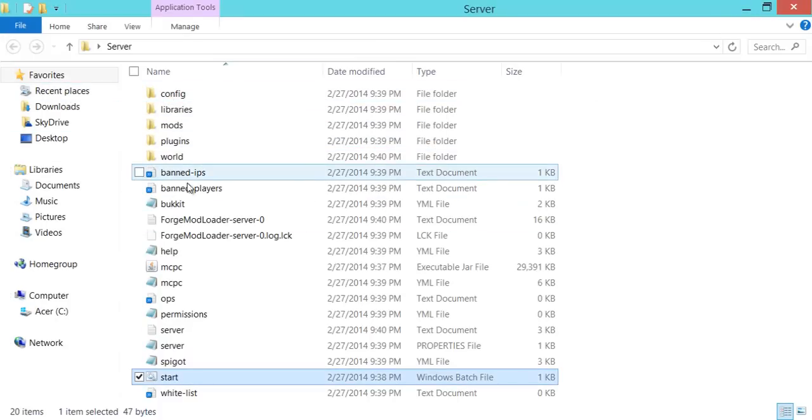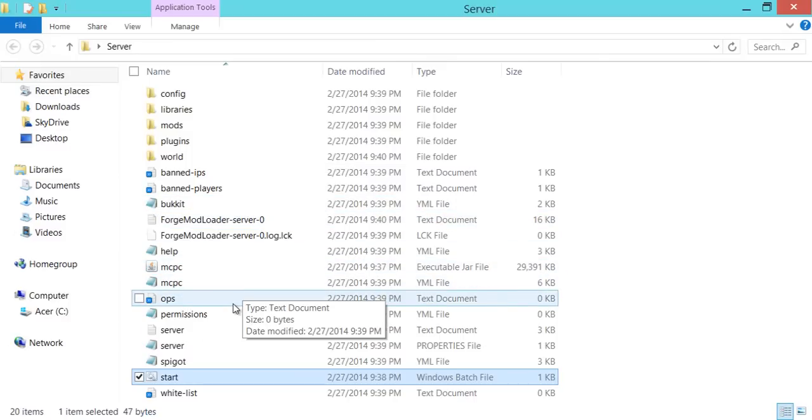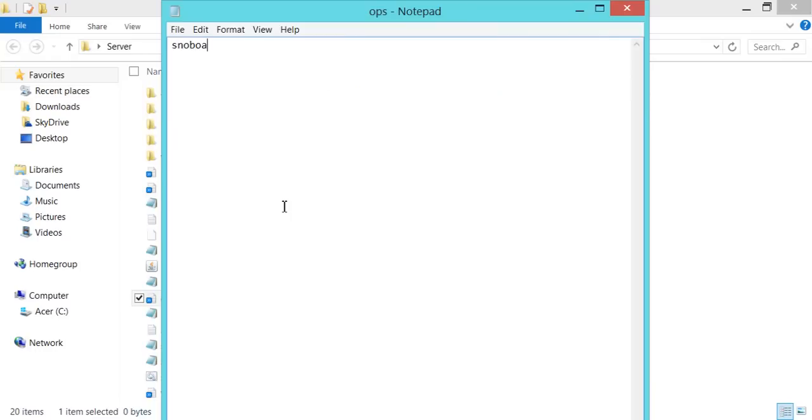Don't touch any of the other files yet. If you want to ban a player beforehand, go for it, but I really wouldn't suggest touching any of that. Open up ops.txt and put your own username in there — it is case sensitive, so remember that. Put your own name in there, then File > Save.